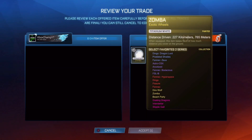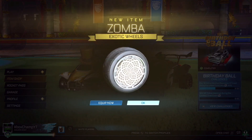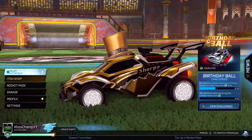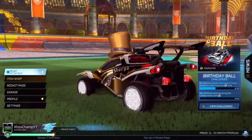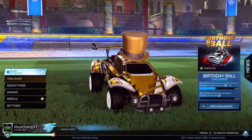Now that the channel has reached 10,000 subscribers, I'm going to be giving away Titanium White Zombas when the channel reaches 11,000 subscribers. All you have to do is drop a like, subscribe, and turn on post notifications to enter, and then comment your gamertag down below in the comments. Good luck to everyone, and let's get straight into the video.